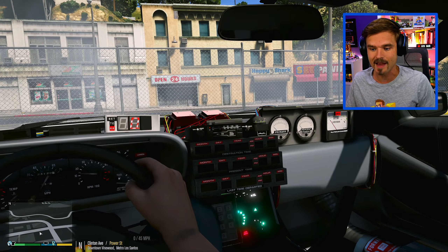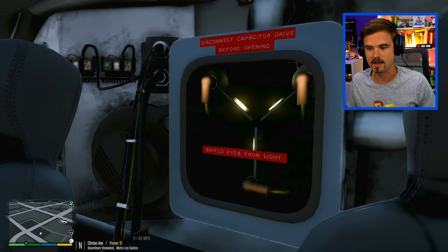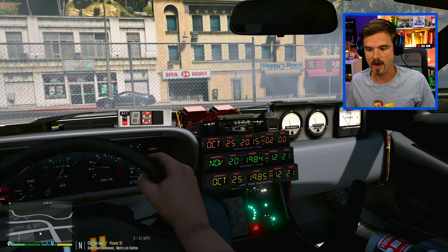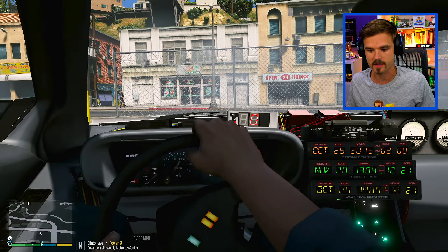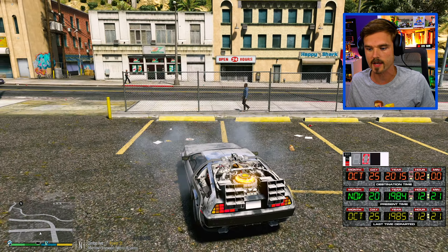Check out the interior - it is absolutely awesome. Let me turn on the time circuits - look at that, wow, unbelievable! We got the flux capacitor back here as well. The interior looks great and we are pretty much ready to go. The car is fueled up. Let me put in our destination time - we're going to go far back in time to make sure we really get away from the cops. Let's go to September 2nd, 1885.